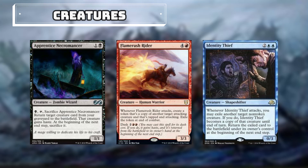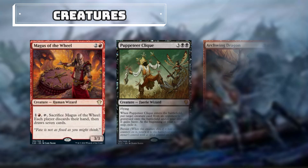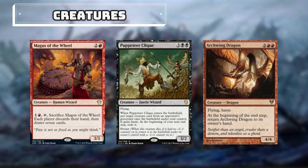Flame Rush Rider will allow us to make a token that is a copy of another target attacking creature we control. Whenever Identity Thief attacks, we can exile target non-token creature, and Identity Thief will become a copy of that creature until end of turn. Magus of the Wheel: we can pay 1 and a red, tap him, and sacrifice him, so each player will discard their hand and then draw 7 cards. Puppeteer Clique has Flying; whenever it enters we can put target creature card from an opponent's graveyard onto the battlefield under our control — it will gain Haste, and at the beginning of our next end step we will exile it.